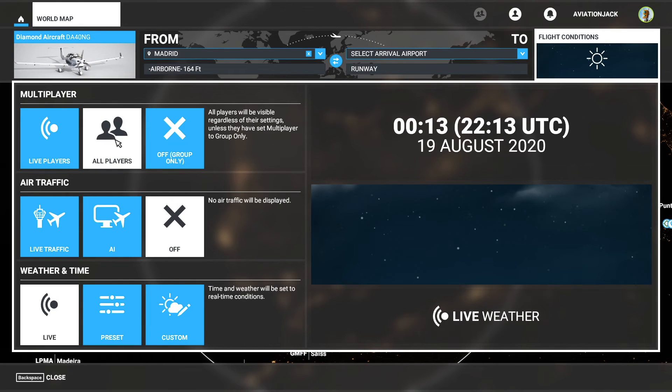So if you want 'Live Players', everyone would be in the same world with the same settings as you. If you go with 'All Players', you can set anything you want - time, weather, anything. That's up to you. So you click 'All Players' or 'Live Players', up to you. Today we're going to do 'All Players'.